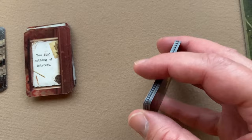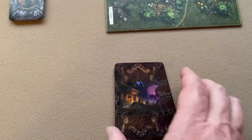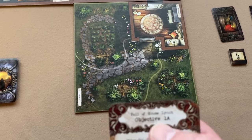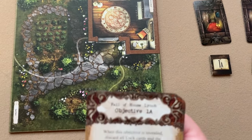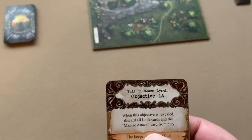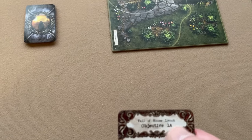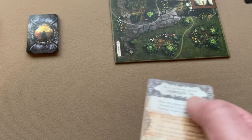Here's my shuffled mythos deck with the symbols shown in the keeper's guide. Next, find the objective card matching your story and your answer to question one — so I find objective 1A for The Fall of the House of Lynch. All other objective cards return to the box. The keeper can immediately read this objective card to learn how players win and how he wins, but investigators won't know until they reveal a specific clue or until the fourth event card is revealed.